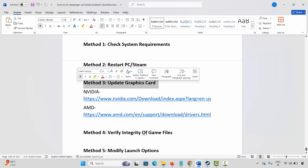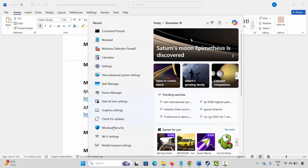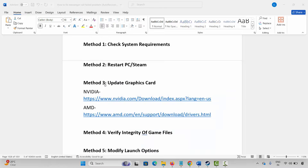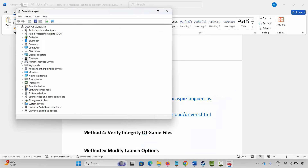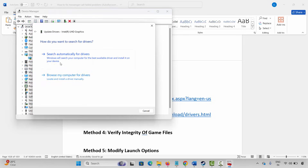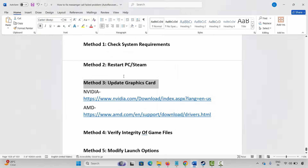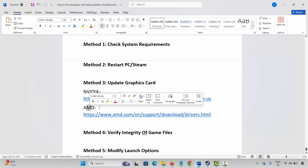The next method is to update your graphics card. Go to Windows Search and search for Device Manager. Expand Display Adapters, select your graphics card, right click on it, then click on Update Driver and click on Search Automatically for Drivers. This will check and update your graphics drivers. Once done, launch the game and check. Nvidia and AMD users can go through the link provided in the description to easily update your graphics card.